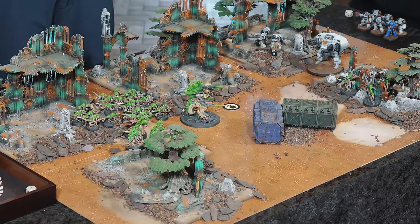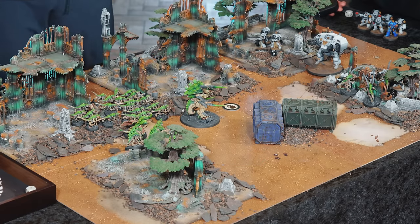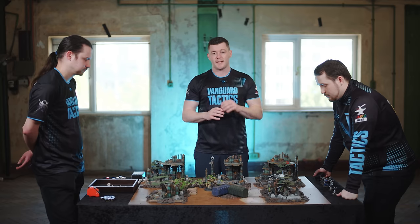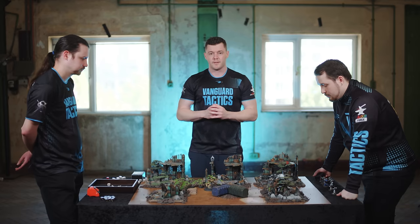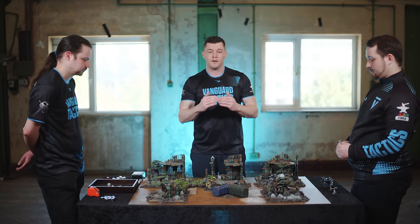To kick off Jordan's turn one, both players receive one command point in the command phase — giving both players two command points total. Any already Battleshocked units become un-Battleshocked at this point, like the Dreadnought. We check for units under half strength by looking at the starting wound count or unit size. If a unit falls below half its starting wounds or unit size, it requires a Battleshock check. There are none currently, so we score no points in turn one and go straight to the movement phase.